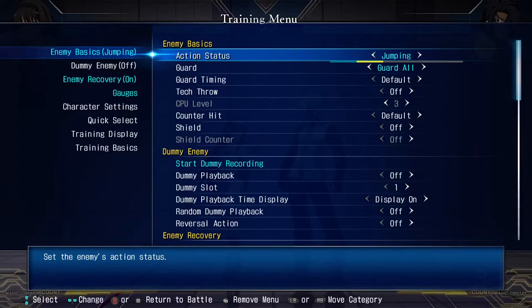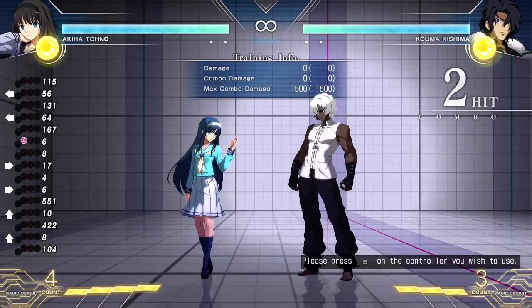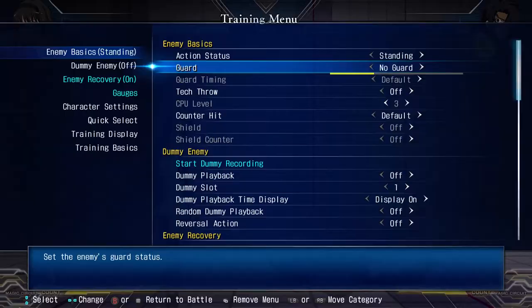Action status: standing means your character is standing — probably the most used one. Jumping, they jump. Crouching, they crouch. CPU — I've honestly never used this, but it makes it so that they fight back. He just keeps command grabbing me, apparently. I hate command grabs. Controller: you plug in a second controller and you can control player two. All of that is pretty straightforward.